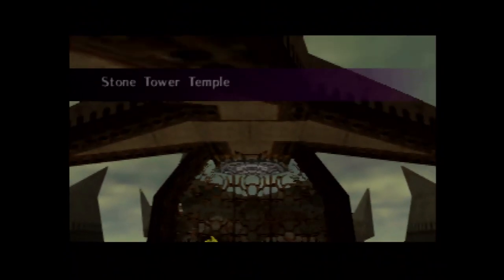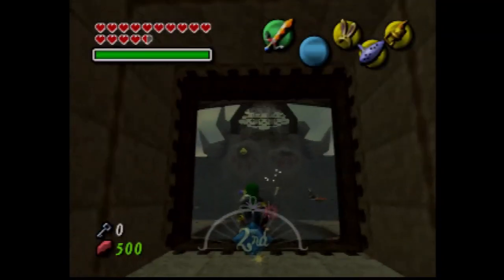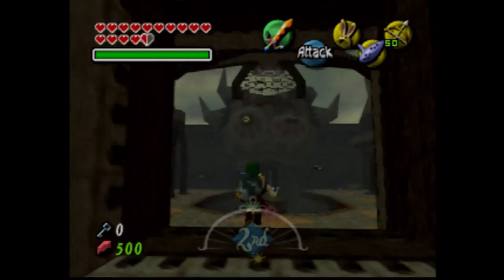And this is Stone Tower Temple, which we're going to save for the next part of Majora's Mask. Next time in Legend of Zelda Majora's Mask, we will explore more of Stone Tower Temple. So I'll see you guys next time. Later, folks. Bye.